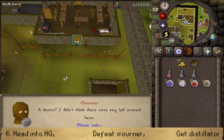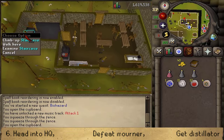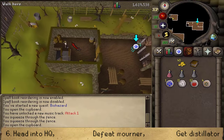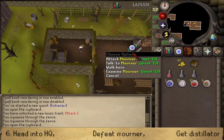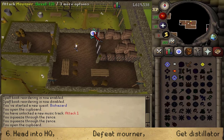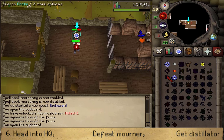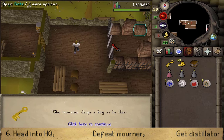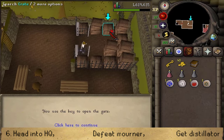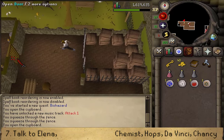Equip the medical gown and let's open the door. Once inside, go into the western room and climb up the staircase. In that room upstairs we'll find a Mourner — defeat it to obtain a key to gain access into the small gated room area. Once you've obtained the key, open the gate and search the most northeastern crate to find the distillator.